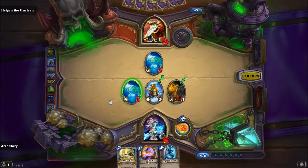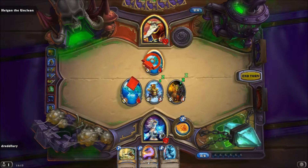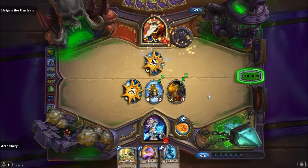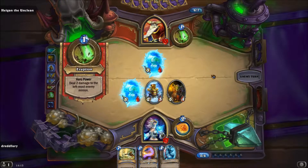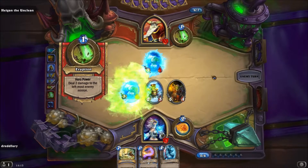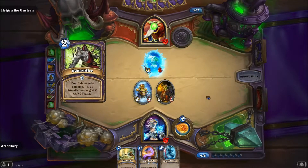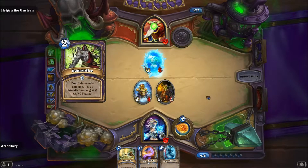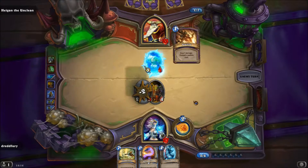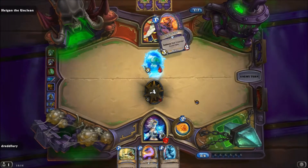Könnte ich überlegen ob ich das Elemental angreife — ja, werde ich machen. Dann sind wir beide gefreezed, wobei er kann meins ja vernichten. Weiß ich nicht ob das so gut war, aber zumindest kann ich ihn dann wegpingen in der nächsten Runde. Zwei Damage. Okay, Demon Fire. Er hat eine Menge Spells, muss ich sagen.